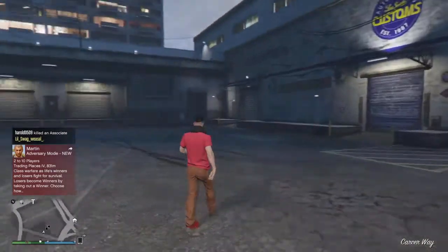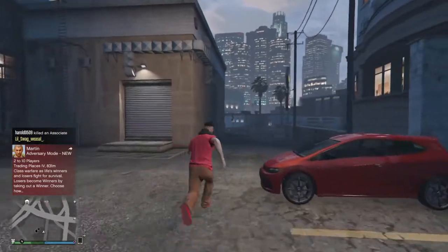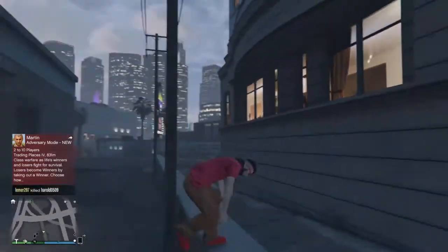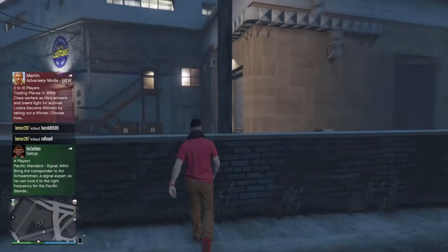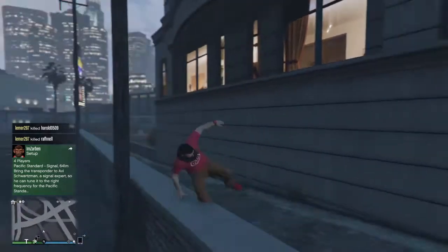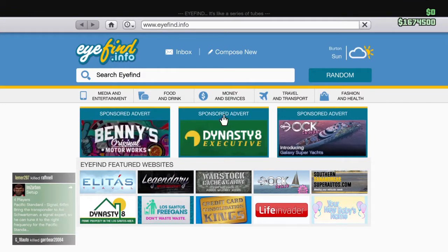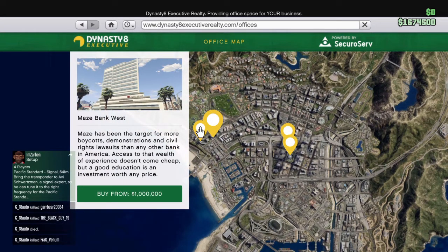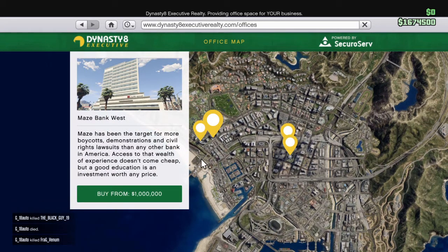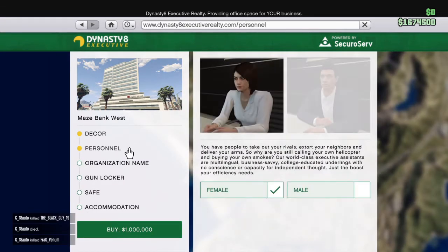Hey, what's up guys, Pixels here back with another video. Today I'm gonna be buying the GTA 5 update — I'm gonna be getting the office and the warehouse. I'm gonna get the cheapest warehouse and the cheapest office, because there's no point in buying the big one. Let's go buy this executive office because all the offices do the same thing — I'm not gonna spend that much extra money on it.